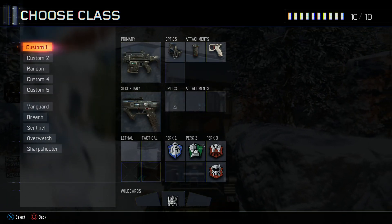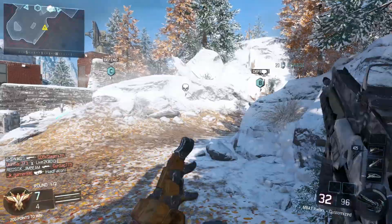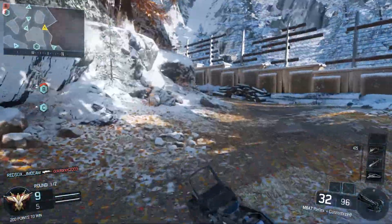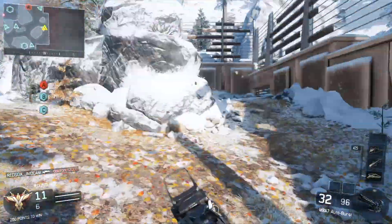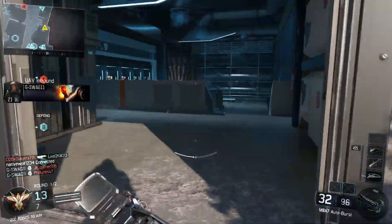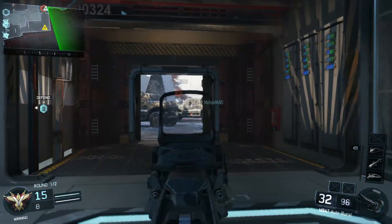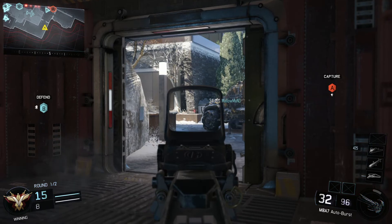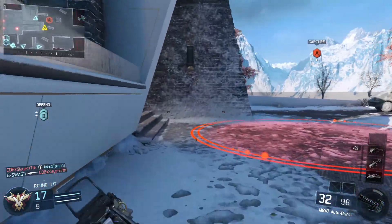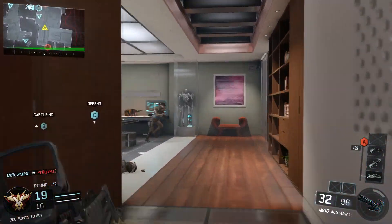What is up guys, Petrify here with some more Black Ops 3 gameplay. We're going to be playing Domination on the new map they added to the beta a couple days ago called Stronghold. Stronghold is the map where Tony Stark is — the Iron Man. It's pretty cool that they added this map into the game because it's something different; they really don't remake stuff from movies.